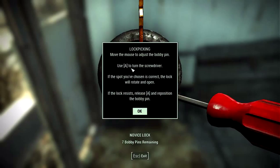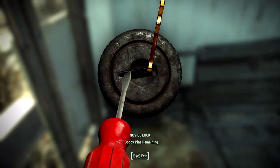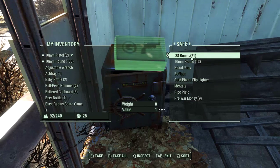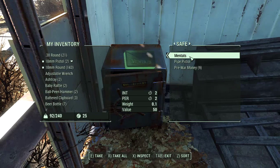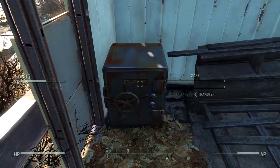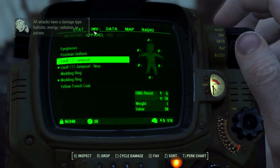Move the mouse to adjust the bobby pin. Use A to turn the screwdriver. If the spot you've chosen is correct, the lock will rotate. If the lock resists, release A and reposition the bobby pin. Beautiful. That's it. Cool. So we got some rounds, a blood pack, Bufout, gold plated flip lighter, Mentats, pipe pistol, pre-war money. Pipe pistol — go away, I don't need to see that anymore.